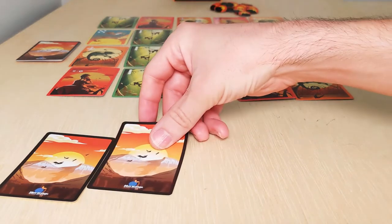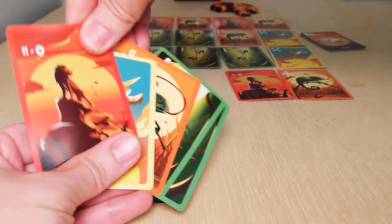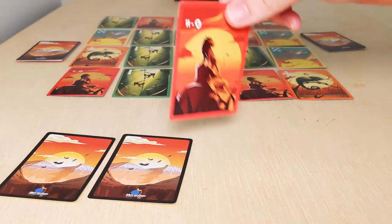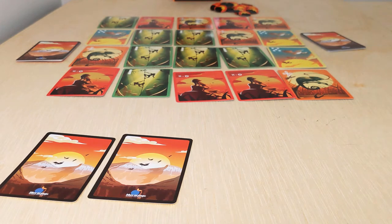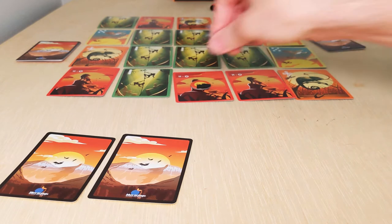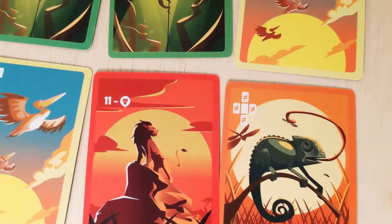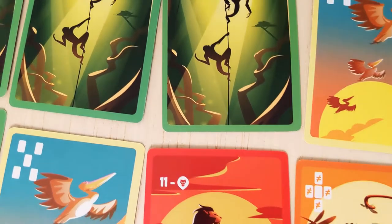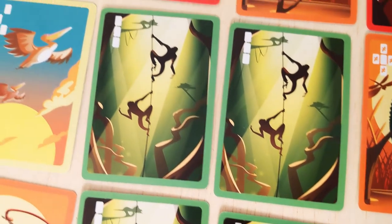The second option you have on your turn is to take one of the face-up animals from the grid and flip it face down in front of you. In order to do this, you must also trade in one of the cards from your hand face up to where your claimed animal had been. When you do this, you must also place a mountain tile on the card you added to the grid to show that it cannot be removed from that spot for the rest of the game. This option gives your fellow players much more information about your collection, but it also gives you the ability to affect the grid, adding more points for the animals you're collecting or removing points from those that you think your opponents are working on.